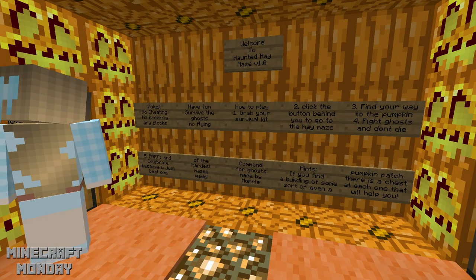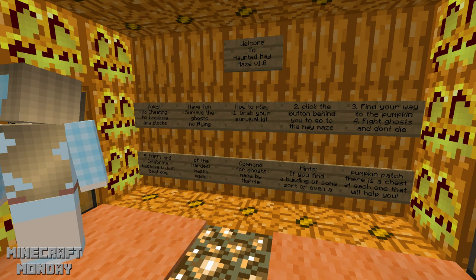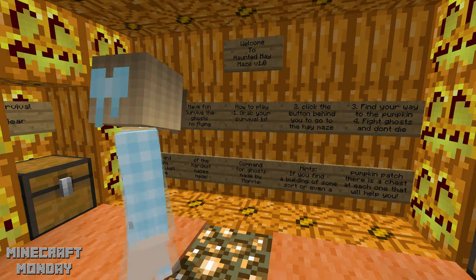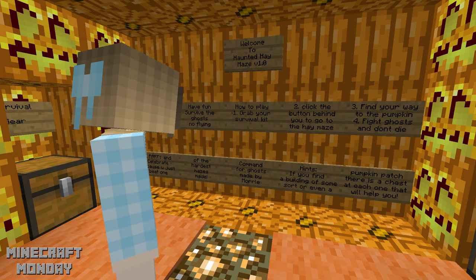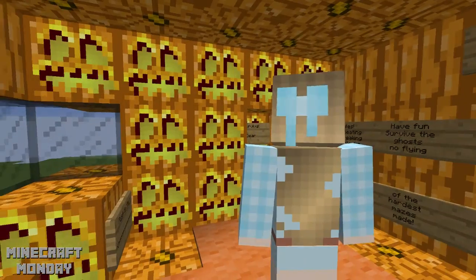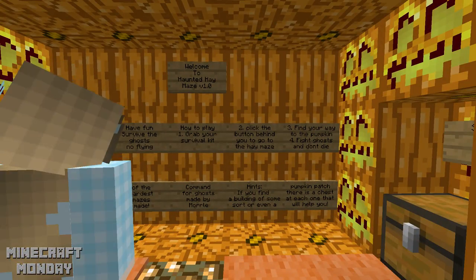Here are the rules: no cheating, no breaking any blocks, have fun, survive the ghost, no flying. Number one: grab your survival kit — there's one to the right and one to the left. Sweet. I wonder what's in there.